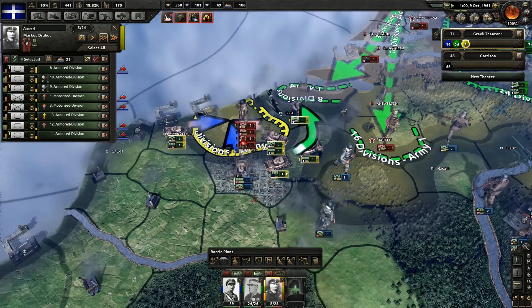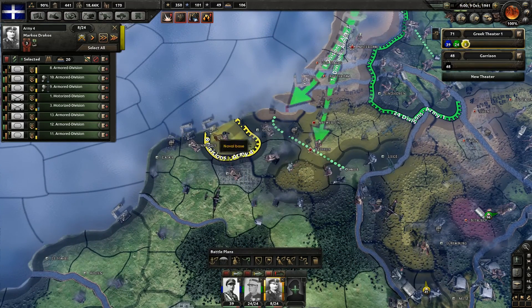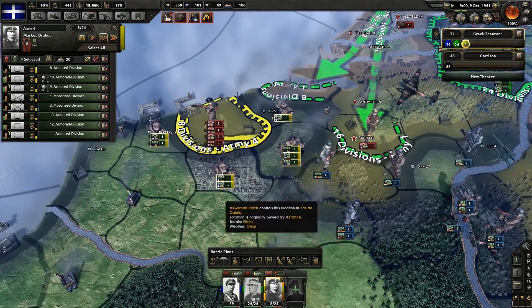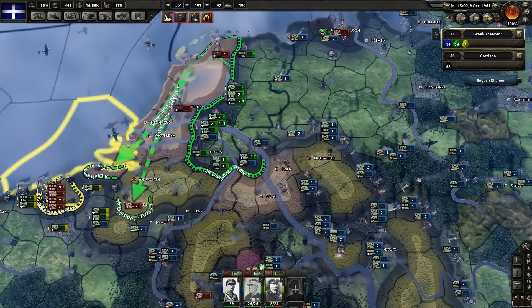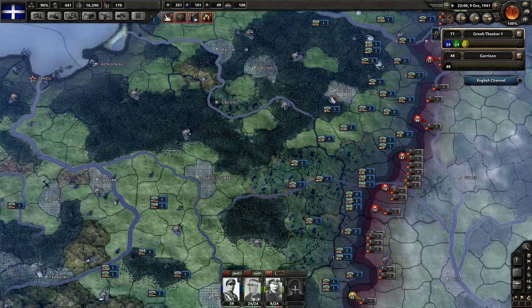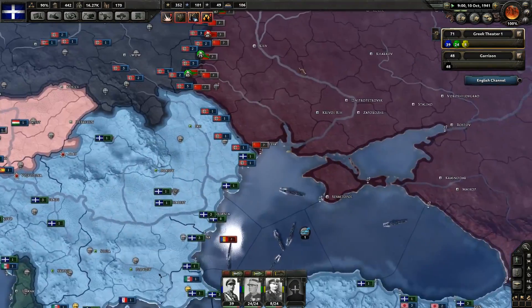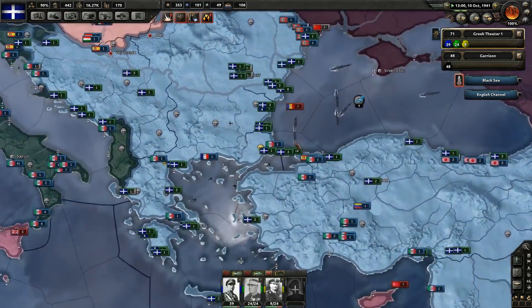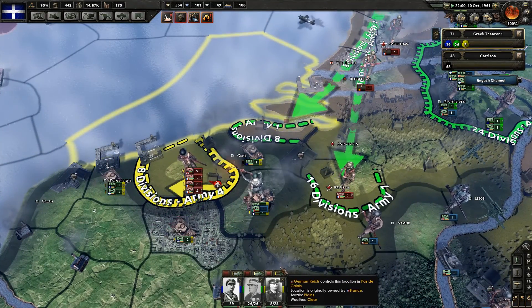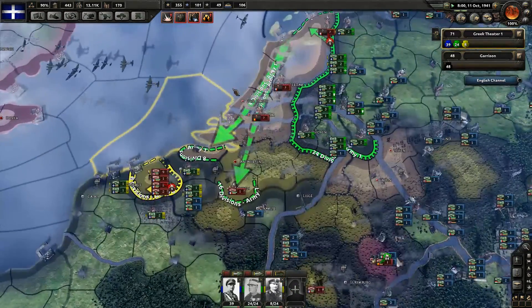You guys halt — tell them to stop, they need to recover. What we're going to do is give them a battle plan so they can start building some planning bonus. I hope the Germans haven't compromised the Soviet front too much — I definitely need to get involved in this war soon so that I get participation credit. I'm going to wait until we get a good planning bonus before we move on that.